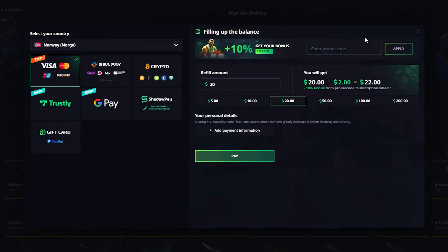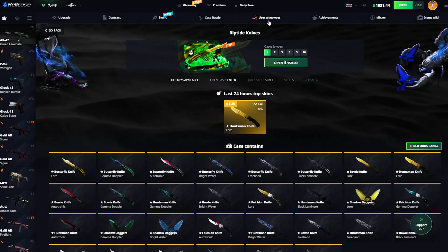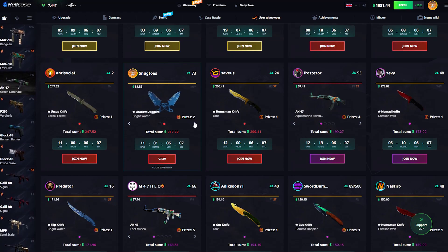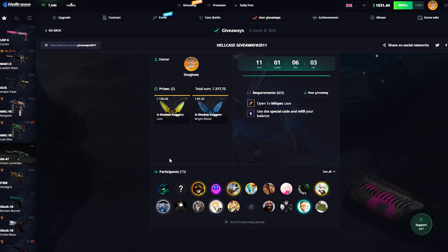Before we do get into the actual opening, if you guys wanna shout out Hellcase for yourself, you can use my code Snack Towers for a 10% deposit bonus. Not only that, you guys can also enter my very frequent user giveaways. It's currently two Shadow Daggers for about 200 bucks — all you gotta do is deposit $5 after you've signed up on my code, and then you're good to go.